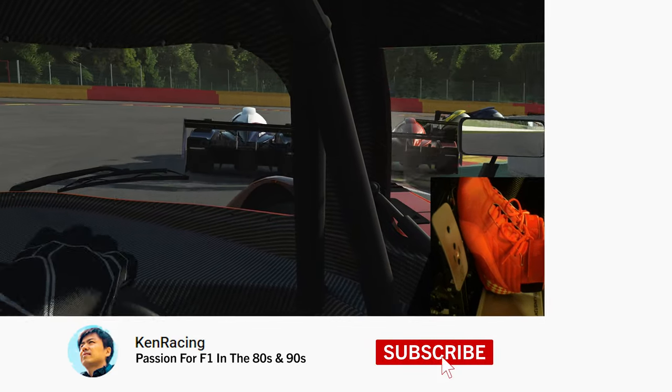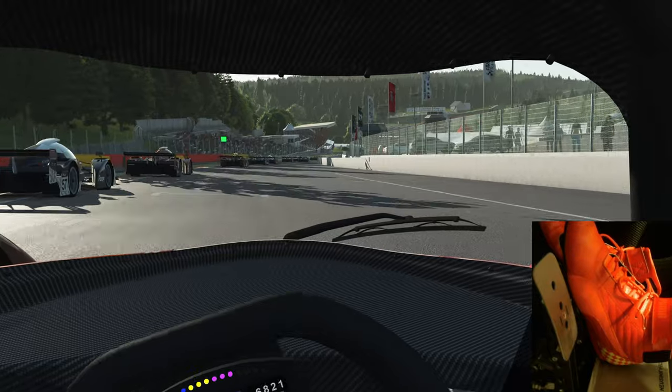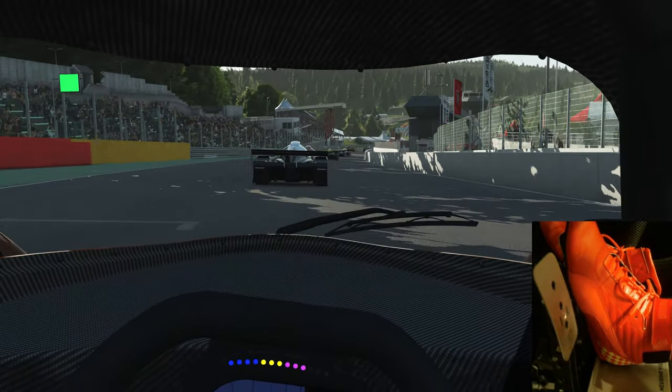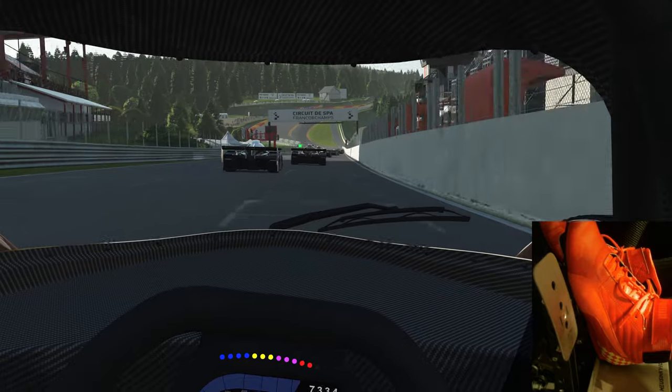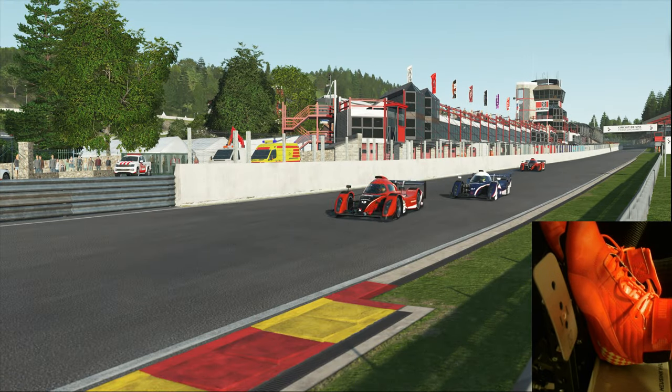This time I'm driving the Prototype 1 from the Razer Pack. The race is on AI difficulty 88 and AI aggression 100, the maximum level. After exiting Les Combes corner 1, we climb up the famous Eau Rouge.